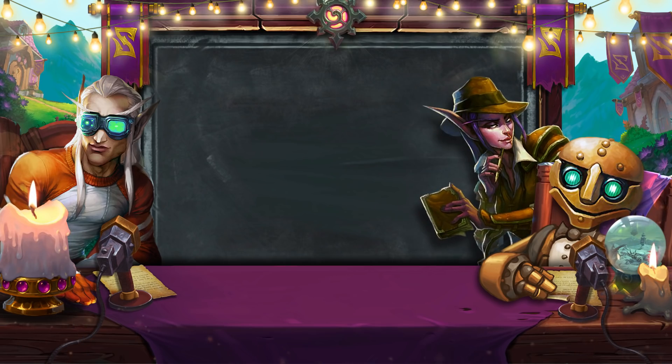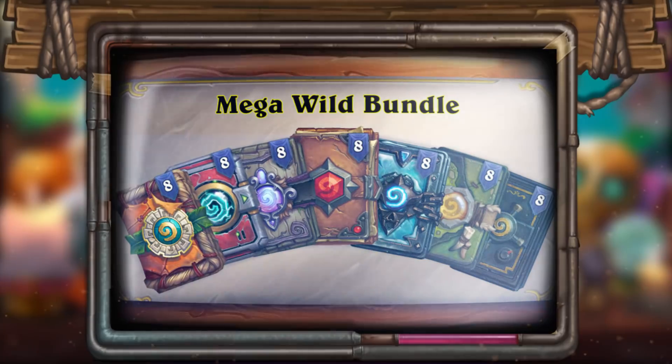So what is the Mega Wild Bundle? This is a new bundle that includes 56 card packs for only $35. You'll get 8 packs from each of the following wild sets: Mean Streets of Gadgetzan, Journey to Un'Goro, Knights of the Frozen Throne, Kobolds and Catacombs, The Witchwood, The Boomsday Project, and Rastakhan's Rumble.